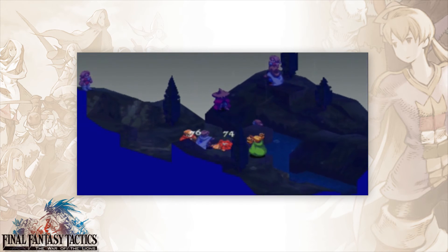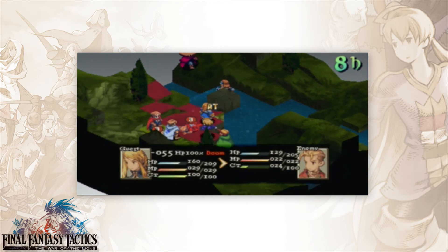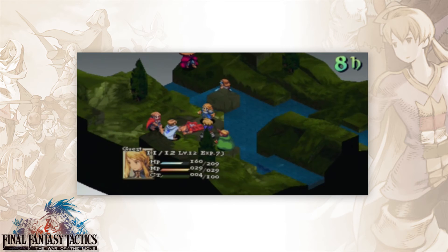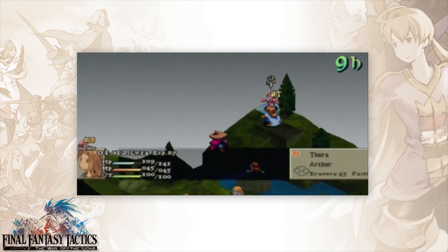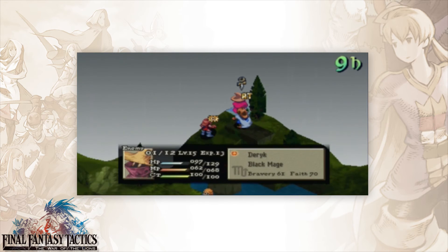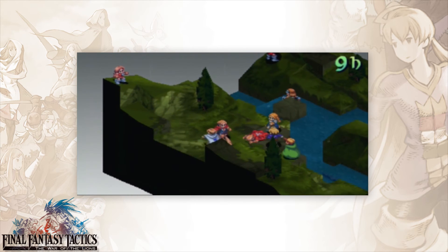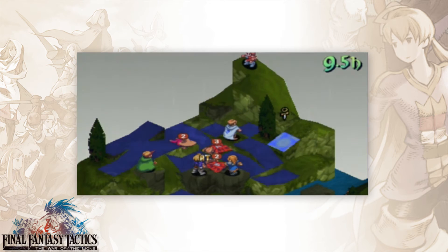That knight was an idiot — he deserved that 76 damage from moving there. This fight is not difficult by any stretch of the imagination. You're given basically your full team and you have Agrius with you. You don't really need much else to beat this stage. This is the only time it gets kind of annoying — running up to this archer.